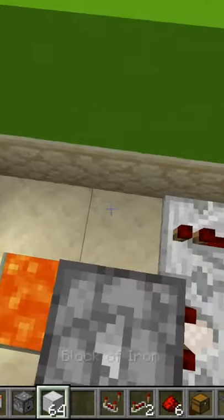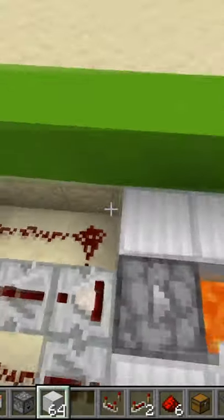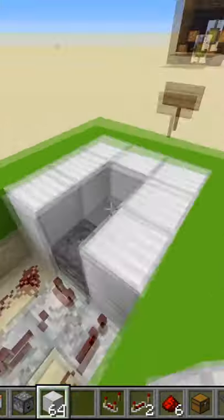Now we just want to take our blocks and fill in this entire area right here, everything but on top of the dropper.